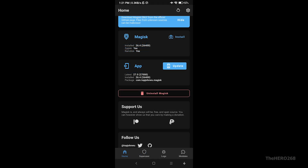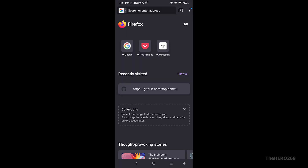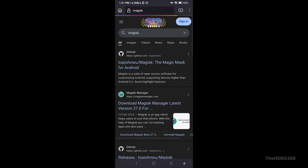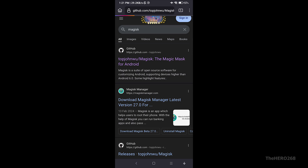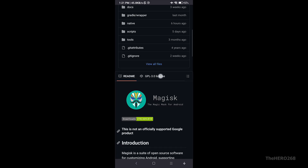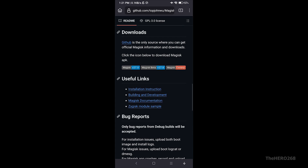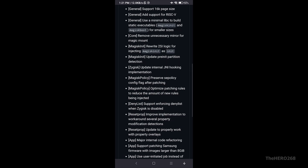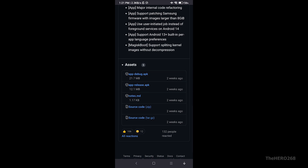As you can see, I am on version 26.4 of Magisk. We need to be on version 27 for this to work. Open your web browser and search for Magisk. It should be the first link — select it. Scroll down to find the list of builds and select Magisk Canary in orange. Scroll down and select app-release.apk to download it.